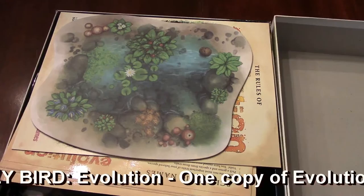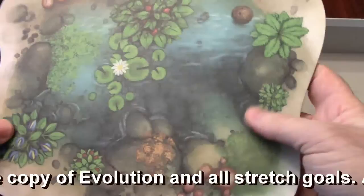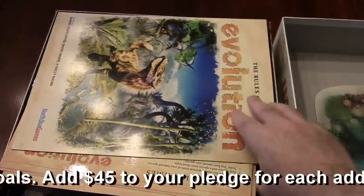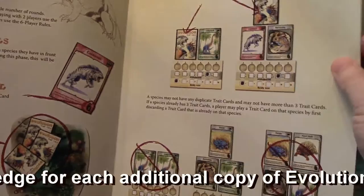Evolution is from North Star Games. This is what's called the watering hole where you put all the food resources that are collected during the turn so that the herbivores can eat. It's very thick stock, nice artwork on the back, and a nice linen finish so it'll stay sturdy for a while. And of course the rule book — one of the things I like about Kickstarters is because they raise the extra money they can do things like full color rule books and enhanced components. The rule book has a pencil-style drawn art but it's still really good — very nice, clear, and concise instructions.